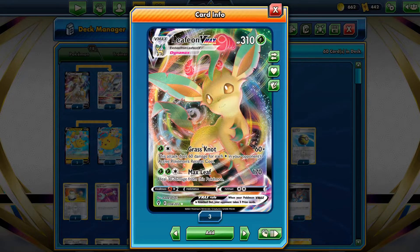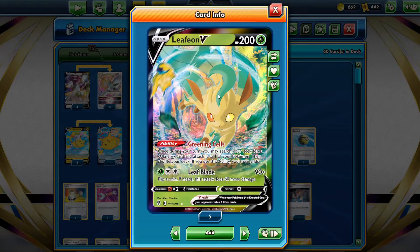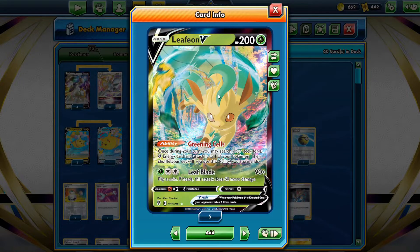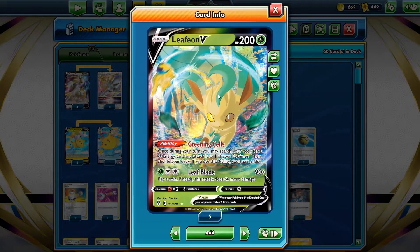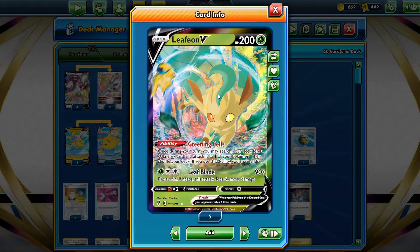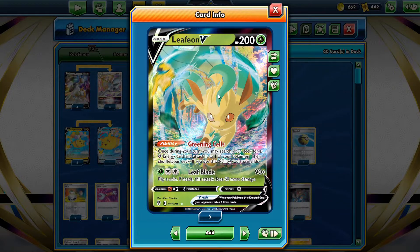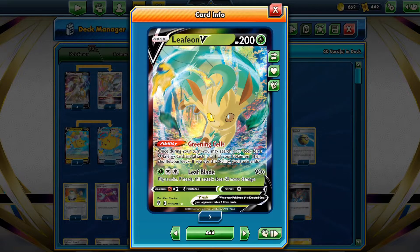Leafeon V has Greening Cells. Here's what I do when I play this deck: if I open with RCS V and I have Double Turbo Energy, and Leafeon V is on the field, I'll use Greening Cells to attach a Grass Energy onto my RCS V. That way, going into my next turn - if it doesn't get hit by Phantom Waves or a Crushing Hammer - I have three energy on RCS V and can guarantee a Trinity Nova. Even if they hit me with Crushing Hammer, I'll still have two energy for Trinity Charge. Greening Cells is a very solid ability.